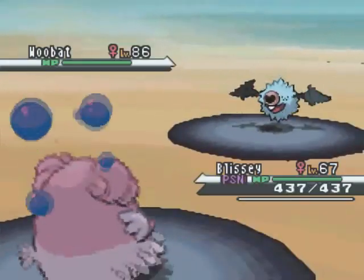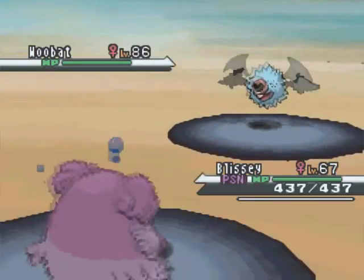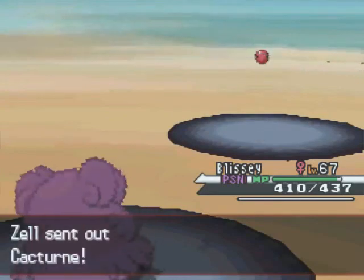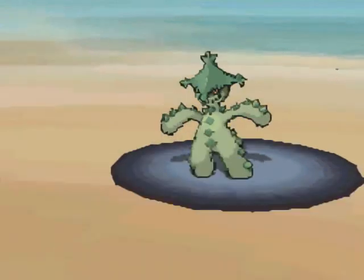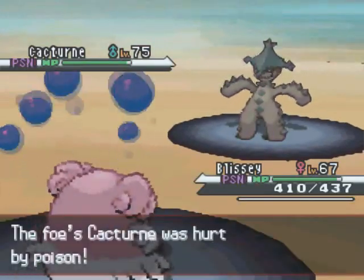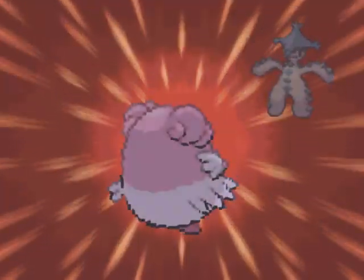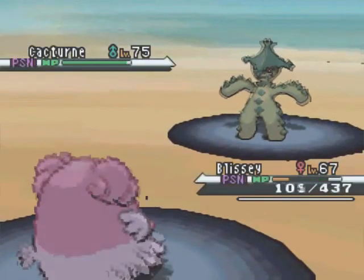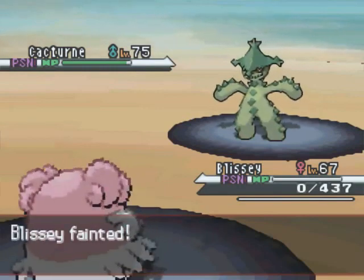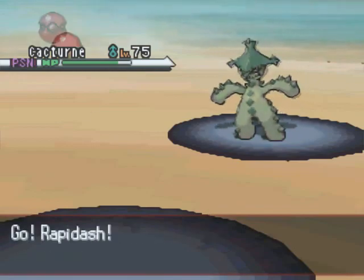I send out Blissey. He goes for Toxic — that's okay, I do have Natural Cure on this Blissey. I go for Mimic, thinking now I can get Toxic and use it against him or any number of his Pokémon. Blissey, if it's good at one thing, it's good at stalling. Out comes Cacturne now, and I really should have been suspicious when he sent it out. It has Superpower, and that is just awful for me. He takes out my Blissey, which otherwise would have worked out as a really good special wall, and I might have been able to do some stalling now that I have Toxic via Mimic.